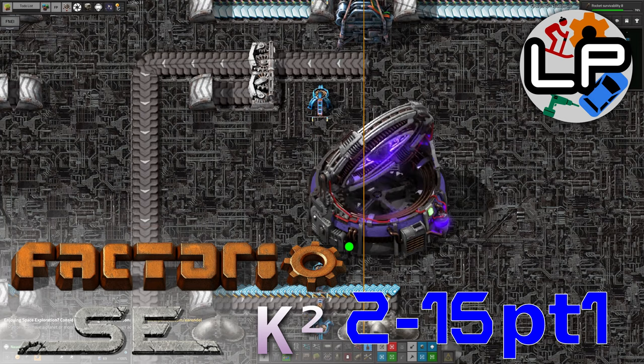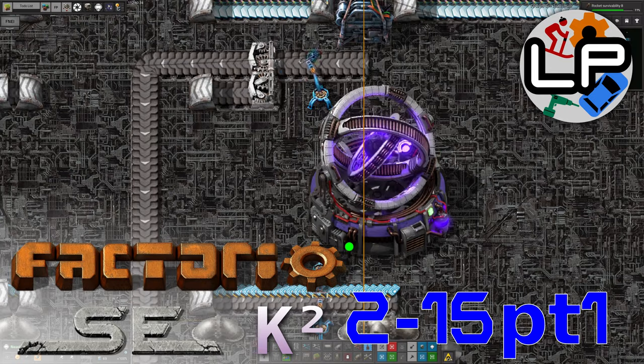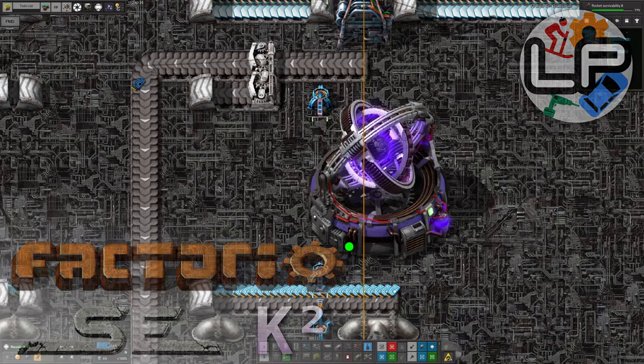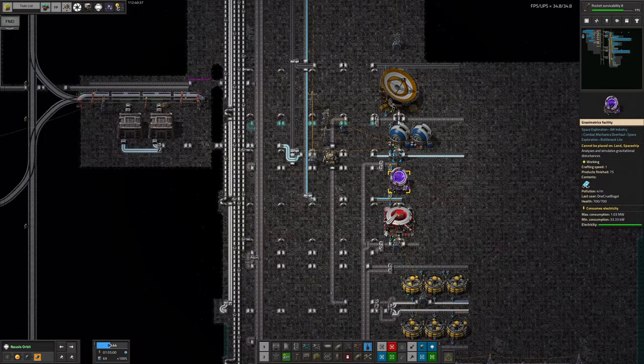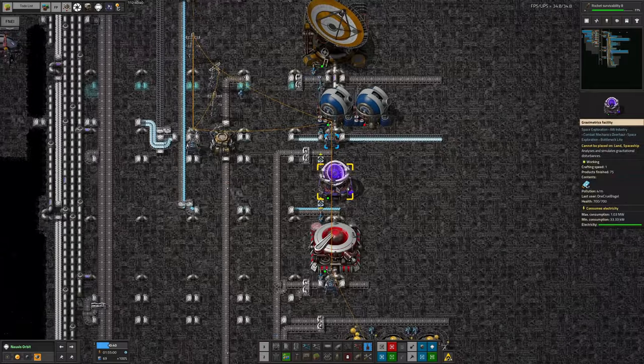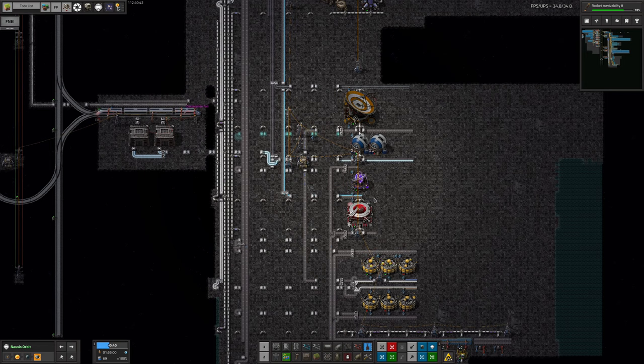Hello everyone and welcome to Laurence Plays Factorio Space Exploration with Crestorio 2. I have started getting Astro Science 2 up and running, which means I've started having to make these graphometric facilities. They make a very strange noise and they look quite weird. They're running a bit slowly because the game is starting to get a bit too big for my computer unfortunately.